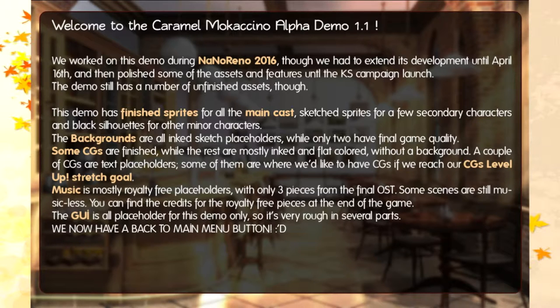This demo has finished sprites for all the main cast, sketch sprites for a few secondary characters, and black silhouettes for other minor characters. The backgrounds are all inked, sketched placeholders, while only two have final game quality. Some CGs are finished, while the rest are mostly inked and flat-colored without a background. A couple of CGs are text placeholders — some of them are where we'd like to have CGs if we reach our CGs level up stretch goal. Well, you've reached all your goals, so you don't have to worry about that.